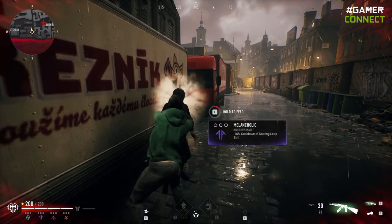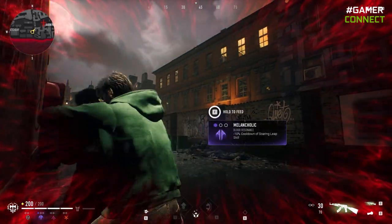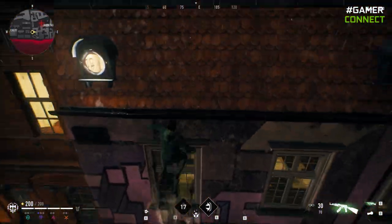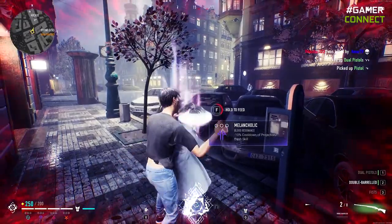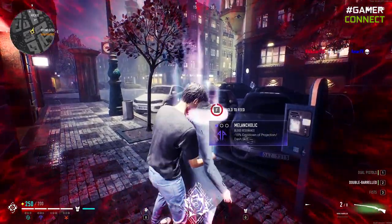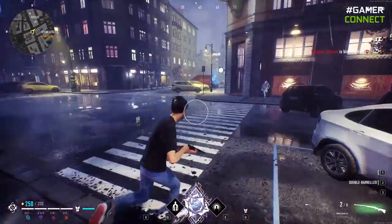Every NPC whose blood you suck will give something for your abilities — some kind of bonus such as faster cooldown and much more. These NPCs will have different colors when you scan, such as purple or orange, denoting the type of ability boost. So the more you suck, the more advancements you get for your abilities.